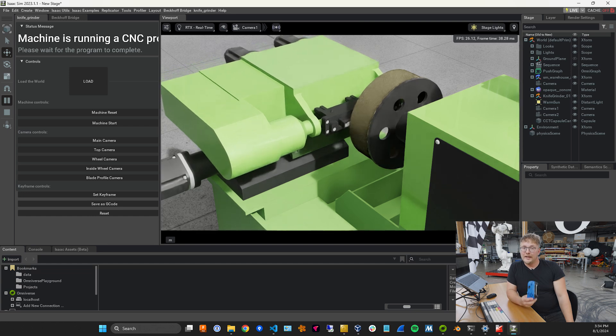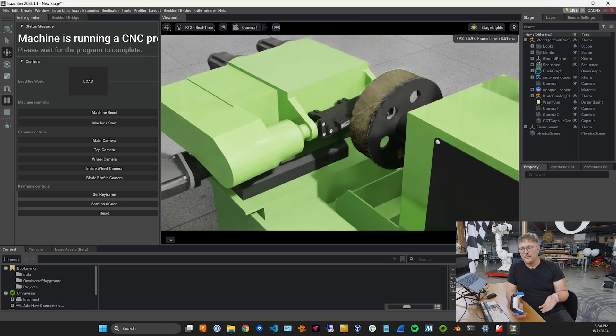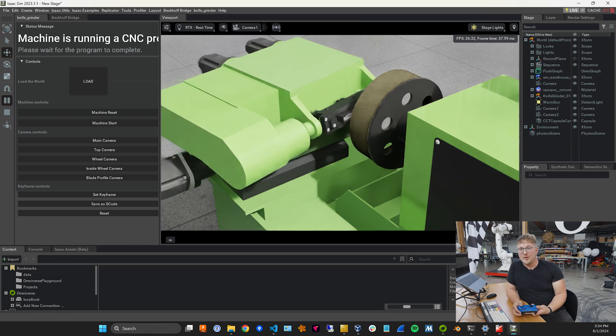You could trigger IO, you could modify process variables with the joysticks — really anything you can think up that you want to modify in the PLC, we can do, and it updates about every 20 milliseconds.